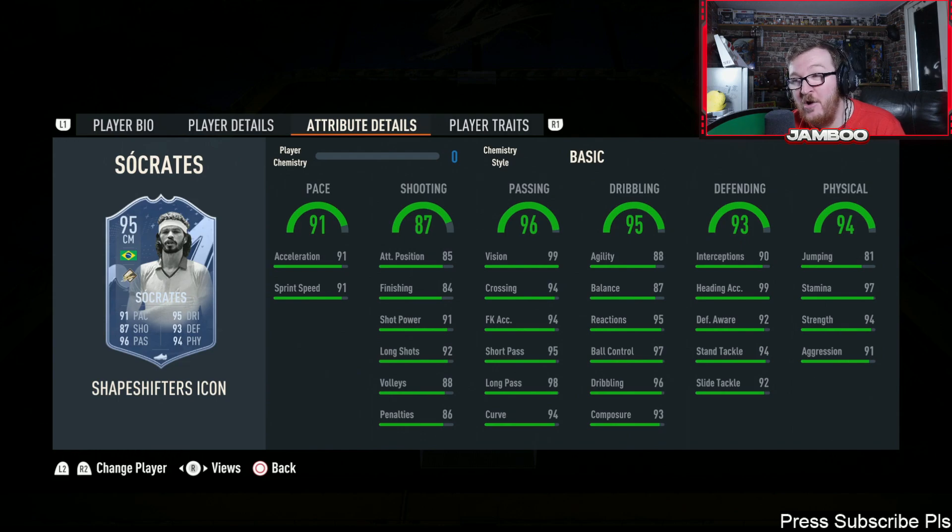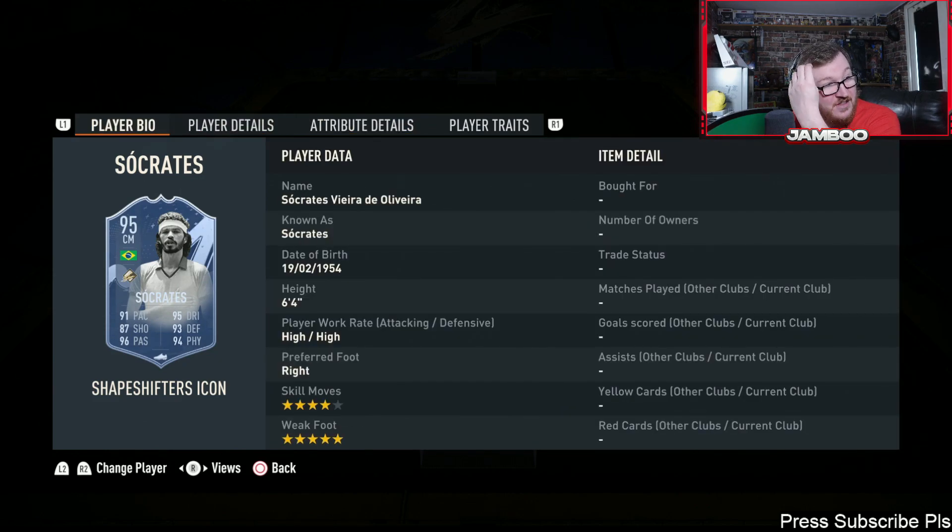This is the player that I wanted to focus on — I think he is incredible value. When I first saw this card I actually could not believe what I was seeing, and then I looked at the price and couldn't believe it even more. In past FIFAs Socrates has always been a player I'd use as a center mid — he's always had insane physicals and finishing with the weak foot, but his defending was like 30. You've now literally got a player that can attack better than Hulk in terms of dribbling and passing, and also has elite defending.